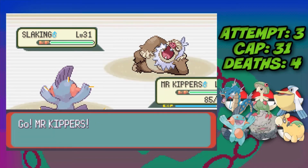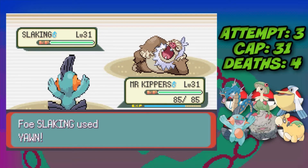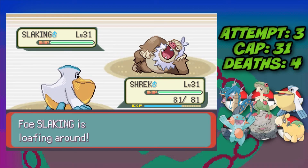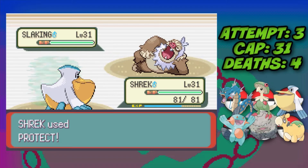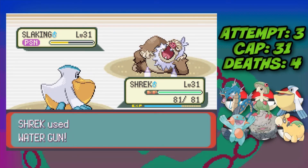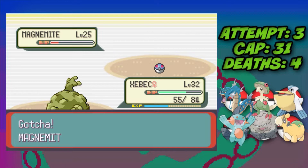Against Slaking I switch into Marshtomp to take hits, then switch to Pelipper on a turn it's loafing around. We use the Protect strategy — protect every turn it can attack, and deal chip damage when it's loafing. First we lay down Toxic, then alternate between Protect on attack turns and Wing Attack on loafing turns. We keep following this strategy until Slaking goes down to poison — Norman defeated.